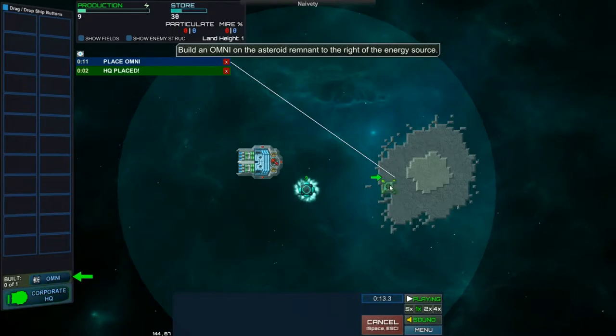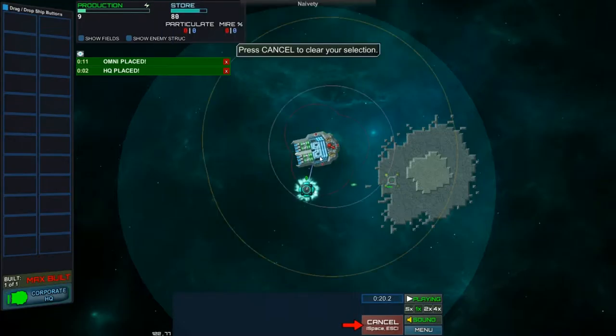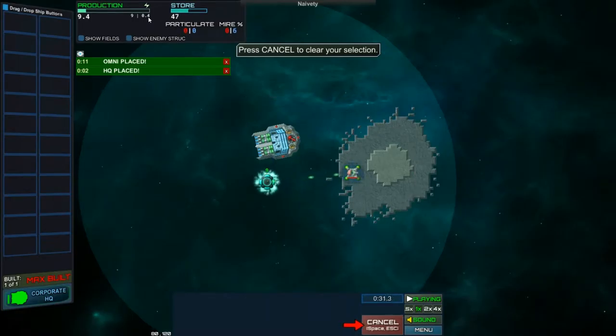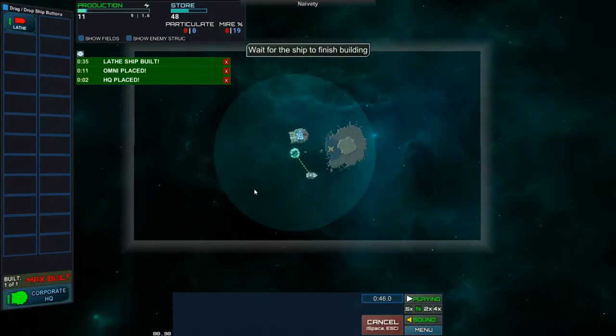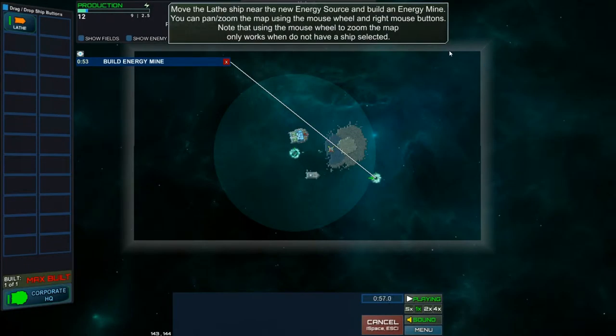This is more or less just a simulation of what you're going to do here. We've got this Corporate Headquarters acting as our base. What we do is place these little Omnidrills and start claiming land, getting us more energy production. As it spreads, you can see the energy ticking up slowly. We build these lathe ships, which we can use to capture portals and lay down energy mines.